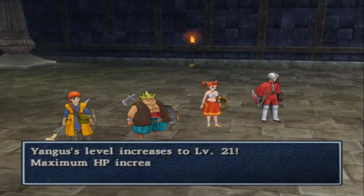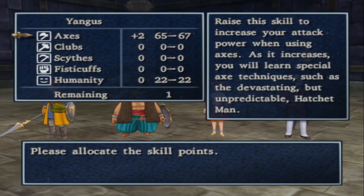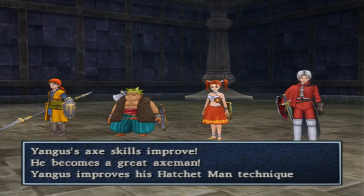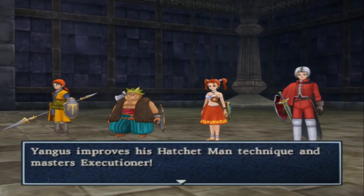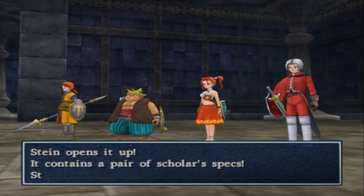Yang finally leveled up — three skills, as usual. Up to 67, one humanity. His Hatchet Man has now become the Executioner. We got a Three Iron Shield and a pair of Scholar Specs.